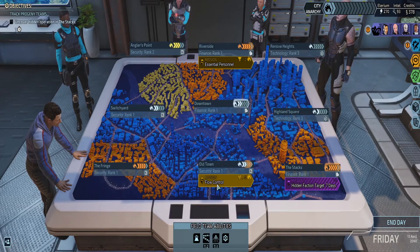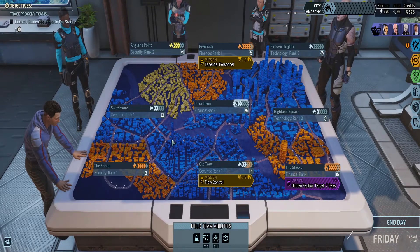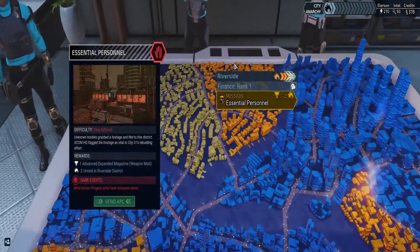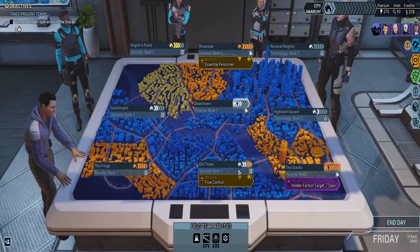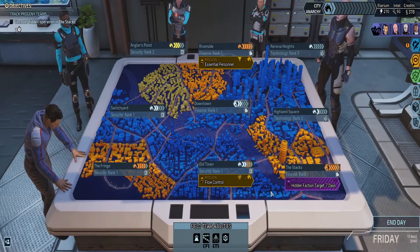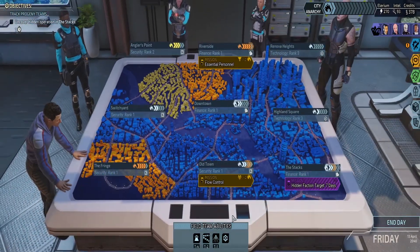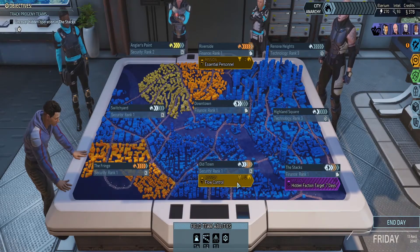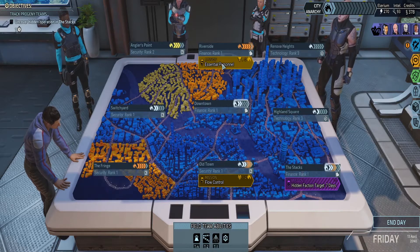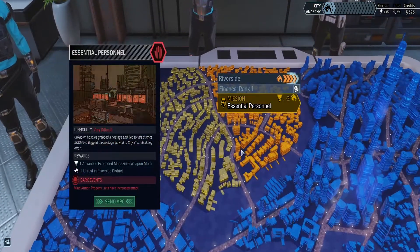We have Flow Control — one free field team. We actually have all of our field teams down. And Essential Personnel, which gives us an advanced expanded magazine mod. We're going to reduce the Stacks right off the bat, we have to do that. We can allow Old Town to go up, but we're going to go for Essential Personnel here and reduce Riverside. That's our best bet right now.